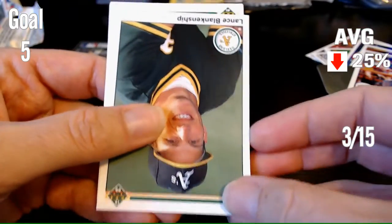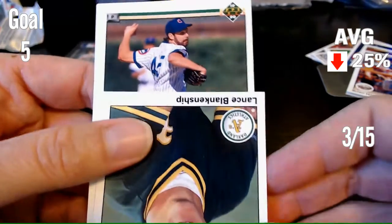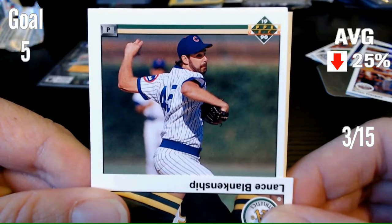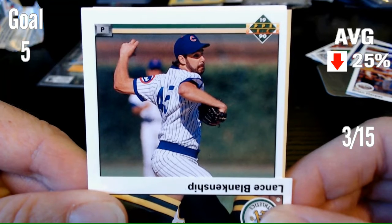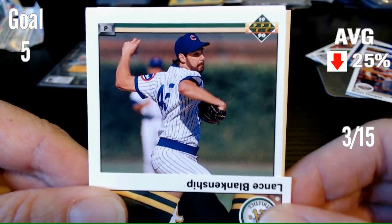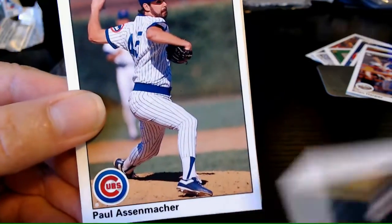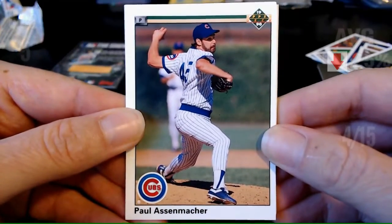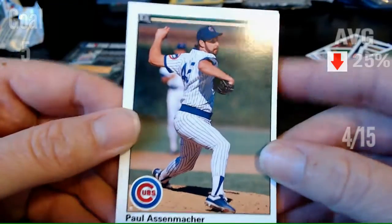Next card. Pitcher for the Cubs. Can you name that player? Pitcher on the Cubs, 1990, looks like he's wearing number 45. I'm going to guess Paul Assenmacher — for some reason that name comes to my head. And is it? Oh, it is Paul Assenmacher! Wow, that's one of those where I totally just pulled that out of nowhere. That's four.